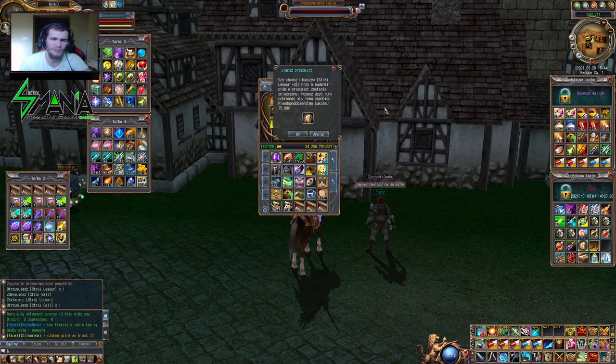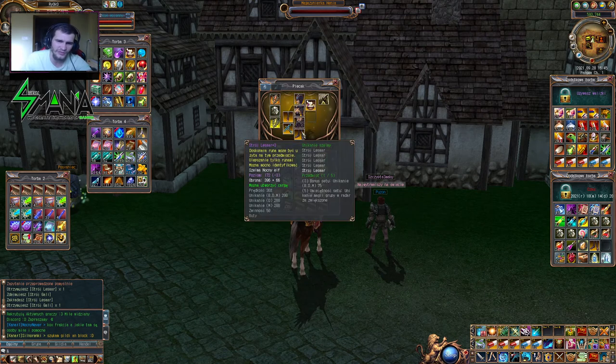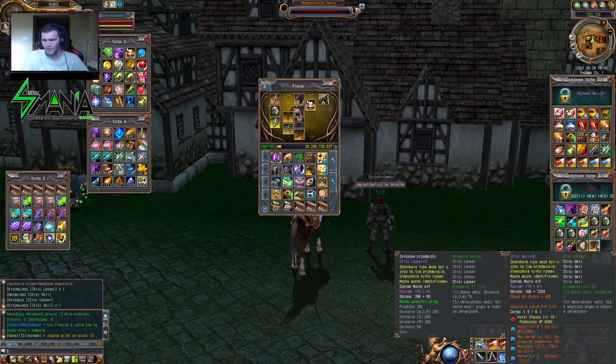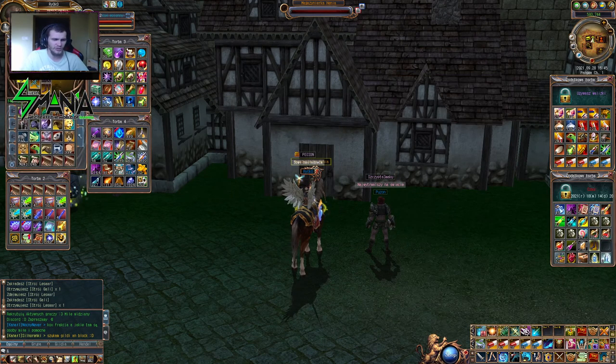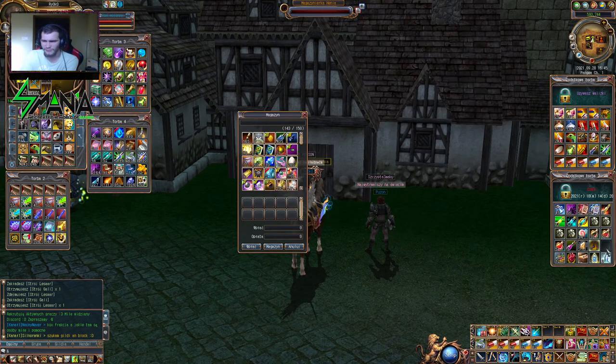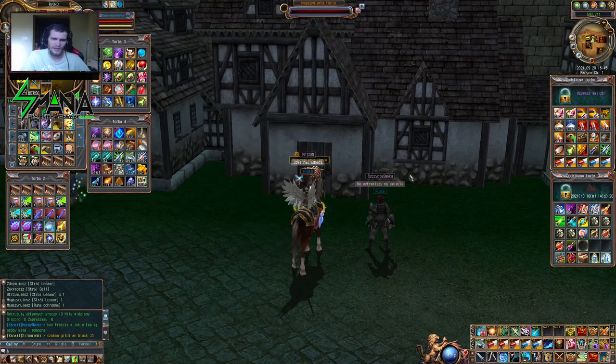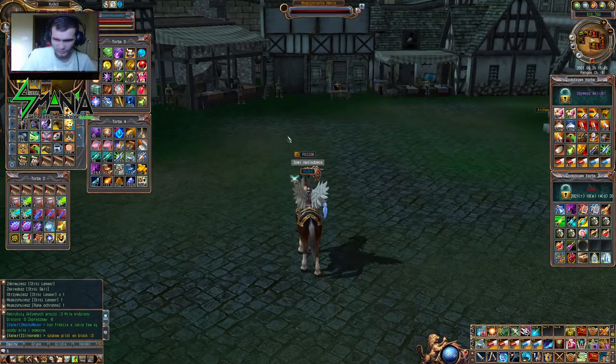Zazwyczaj wtedy da plus 1. Nie będę nawet tego używał, bo nie warto na takim poziomie. Warto używać rune jak się już ma np. plus 22, powyżej plus 20. Jak nie ma eventu, to najlepiej na ulepszanie używać run właśnie od plus 20 do plus 30. Tą runę sobie jeszcze zachowam — użyję ją kiedy indziej, a to sprzedam albo zmagazynuję. Tyle — przy okazji pokazałem wam jak się ulepsza w Last House. Miłego dnia, trzymajcie się i do następnego odcinka!